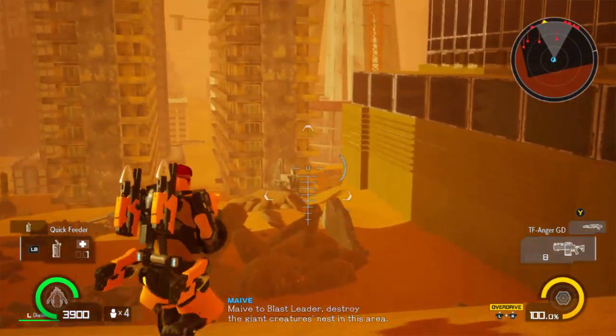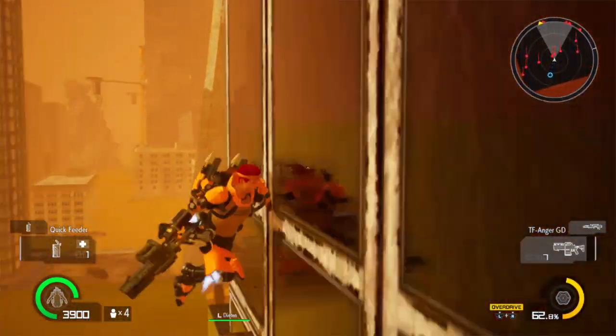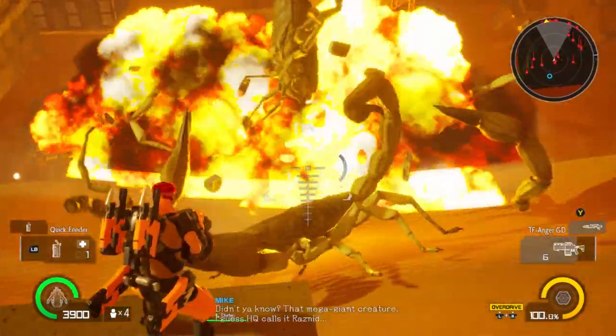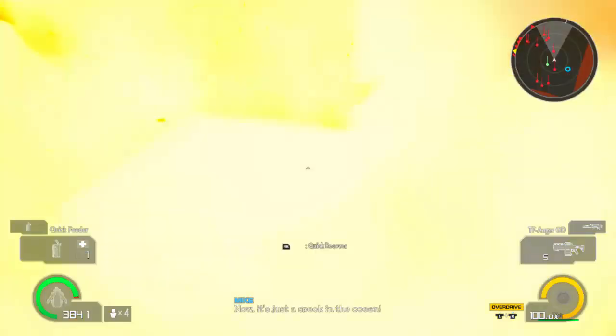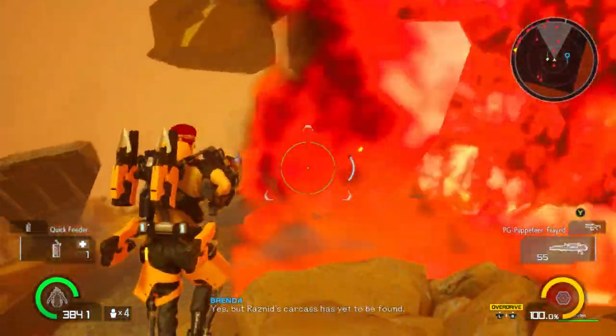The story of any given EDF game is pretty consistent. Alien invaders come to Earth with violent conquest on their minds, and they begin by dropping down giant insects like ants and wasps, and ramping up over time with giant spiders, scorpions, alien creatures, and gigantic boss fights right out of a kaiju film. And our job, as a member of the EDF, is to bring the fight to them and destroy every last one of these invading armies.